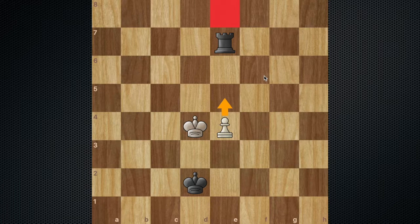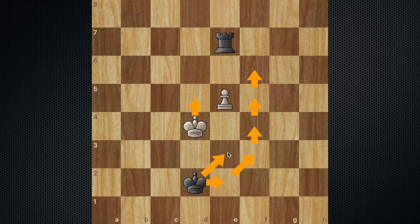After pawn to e5, the goal is to get your king to the opposite side of the pawn. But first, we need a waiting move, as you don't want to go to e2 right away. The point is that you want his king to move first so that you can go king to e3 right away rather than wasting a move. So you play a waiting move with the rook — rook to e8. That's the reason why you played to e7 first and not directly to e8.